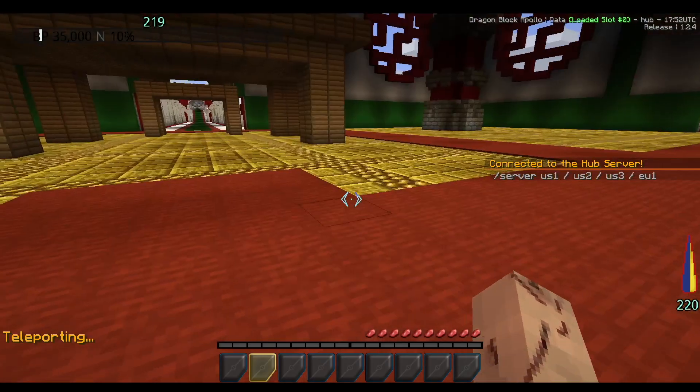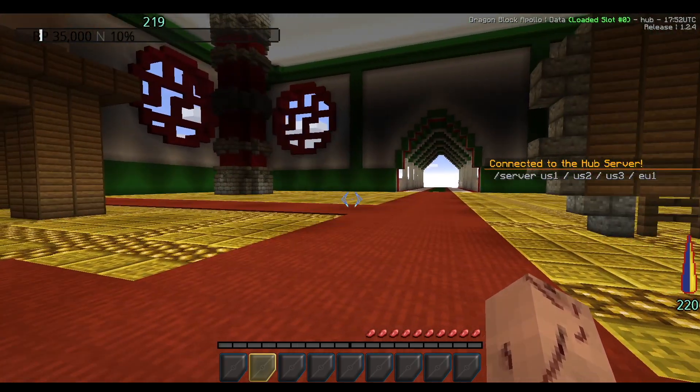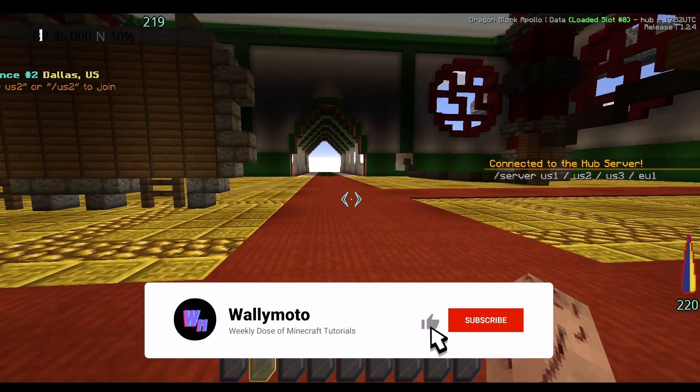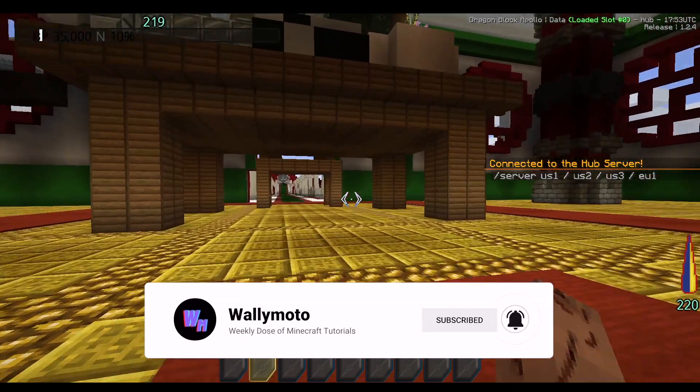Now, there are two ways to install the mod. One is using the Technic launcher, which is the easier way of doing things, but I'll be covering the manual Minecraft launcher method. As always, be sure to like the video and subscribe if you enjoy the content. With that said, let's go ahead and get started.